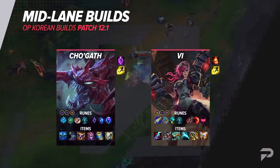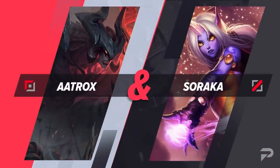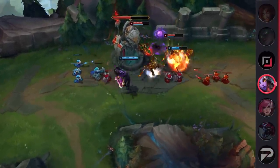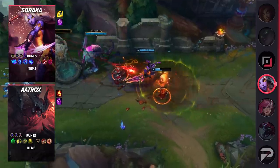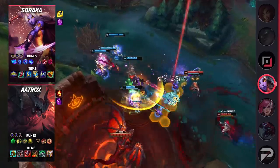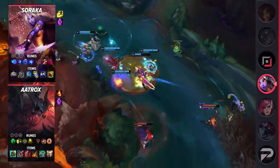We have a mid and top lane combo to talk about as well — Aatrox top and Soraka mid. What makes this combo powerful is the endless healing behind an absolute monster. Aatrox becomes nearly unkillable with the assistance of a solo lane Soraka, and even against healing reduction, this duo is absurd. This duo also helps bring in some utility in the early game. Soraka can follow her jungler around, and Aatrox is usually a solid early to mid game pick by nature.